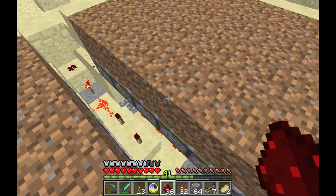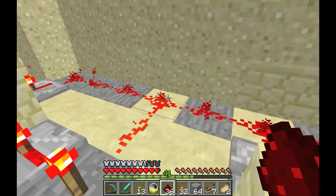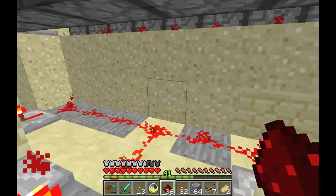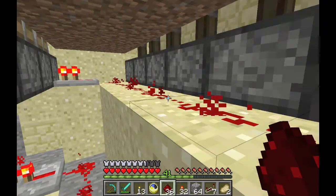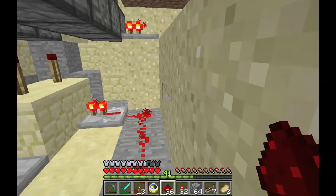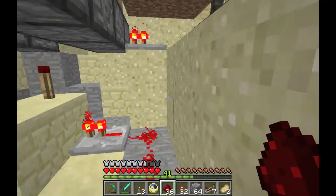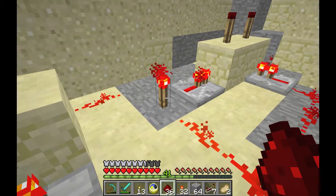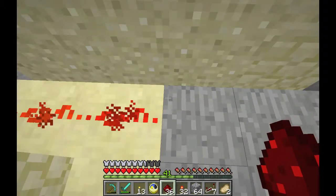So I worked on this a bit overnight, and I've laid out some wiring here to shut off these torches. Up here, I've got the redstone but no repeaters, because I had to dig under them, which caused the sand to fall, which caused the repeaters to fall off, which means I have to rewire that.